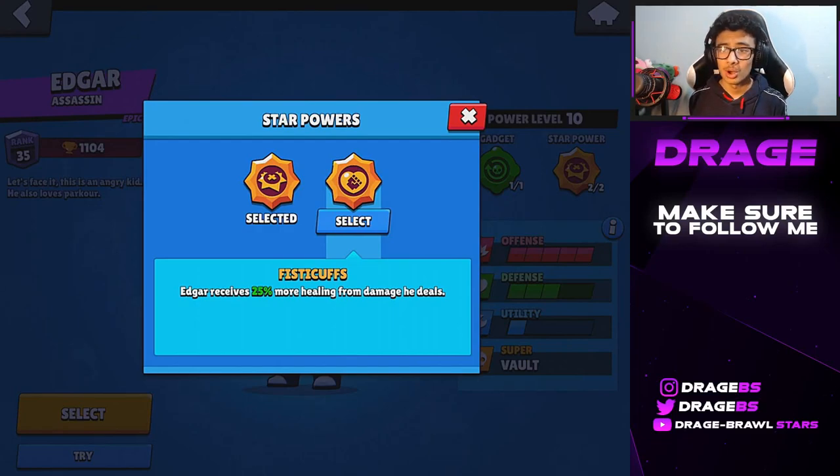Welcome back to a brand new video on this channel. Today we are going to be trying out this brand new Edgar Star Power. The Star Power is called Fistikuffs, and basically you get 25% more healing. If you play Edgar, every time you do a punch you get healing, so this will increase the amount of healing you get. I'm going to try and get out in some games here.